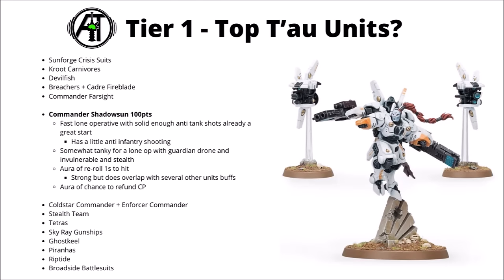For 100 points, Commander Shadowsun gets a long way just by being a fast-moving lone operative with solid enough anti-tank shooting with those high-power Fusion Blasters, and a few other infantry shots between the missile pods and flechettes. She's at least not trivial to take down for a lone operative, given an invulnerable save, stealth, and a minus one to wound with the Guardian Drone. Beyond that, she can be a synergy piece as well — an aura of reroll 1s to hit for units within 6 inches that could affect her own shooting too, and a small chance to refund command points when they're spent on units nearby. The biggest issue with her buffing rule is that reroll 1s to hit is something you can get in a few other places — stealth suits and Tetras will give you the same thing if they're chosen to guide units.